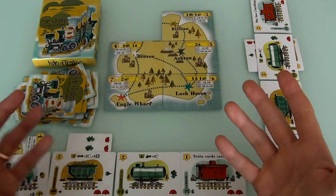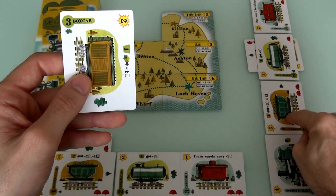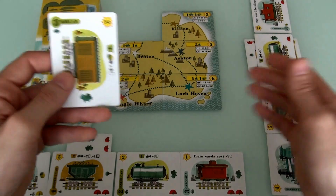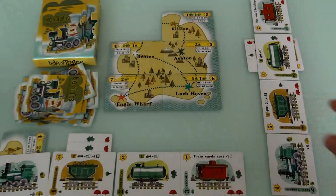Now it's my turn. I've got nothing in my hand, so I'll draw. Let's see. And it's a rock. So I could load Jen's car — draw 2 and then do a build. But with 2 cards, I don't know if I'd be able to build anything. So I don't think I'm going to load. I'm just going to draw another one. And I've got a super tanker. So that was my turn — I drew 2 cards.